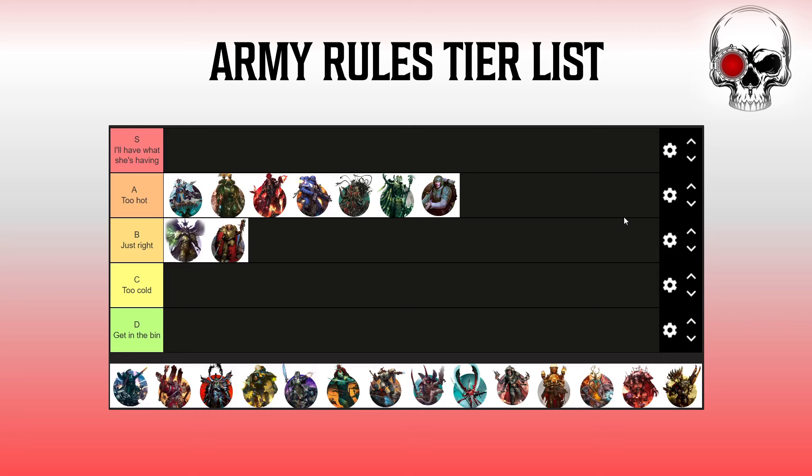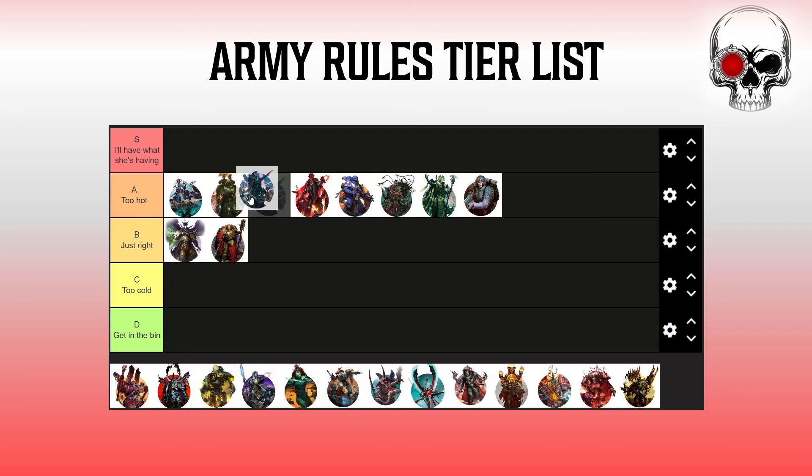The Sisters of Battle effect is very strong — the ability to add one to your hit rolls and one to your wound rolls is very powerful, and I think it's better than the Space Marine effect because you can apply it to both rolls and there's a lot of power in the Judgment Tokens. It's no longer a challenge to get the Judgment Tokens you need to function, which lets the Sororitas army set itself apart with really strong plays where you can just annihilate units. Unlike Oath of Moment where you zero in on one target, with Judgment Tokens you can spread the benefits across multiple targets over several turns.